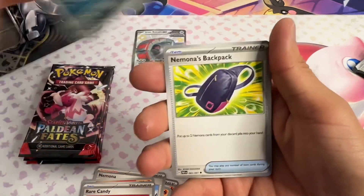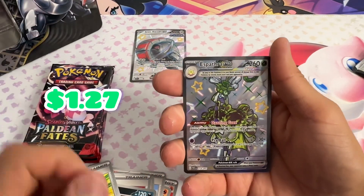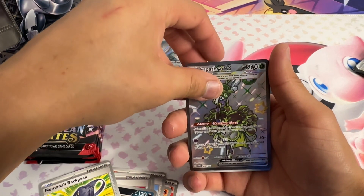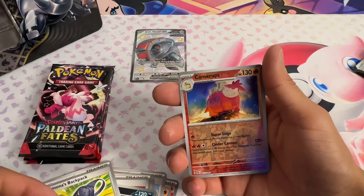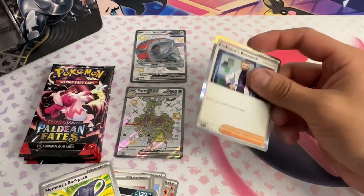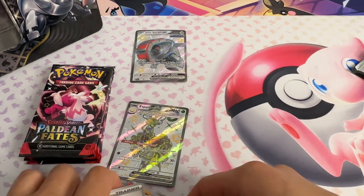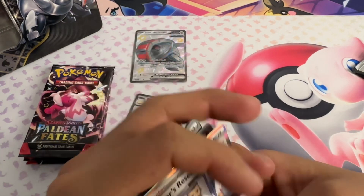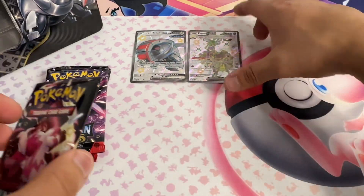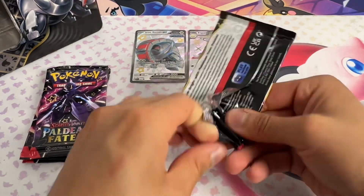Right off the bat, first pack magic — we got the Spath Rut EX, and then in the second slot, camera art and Professor's Research. We did get a full art, which is kind of nice, not gonna lie. So there we go, got two of them right there. Starting off strong, let's keep it going.